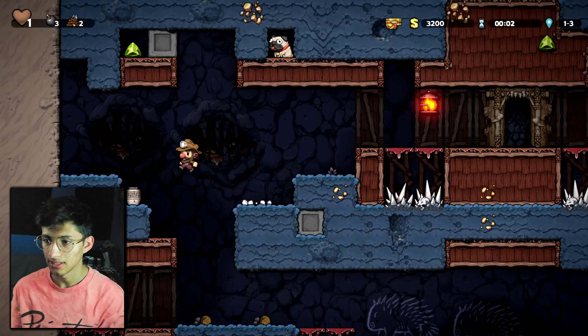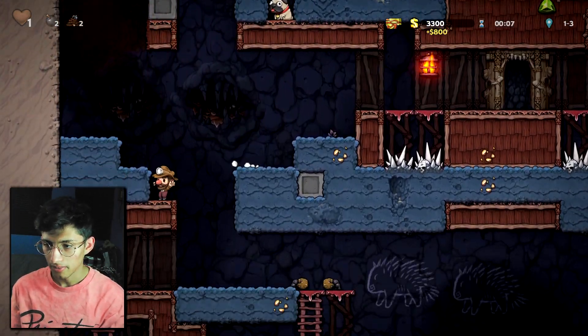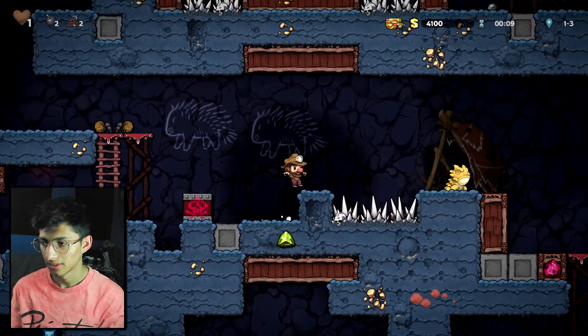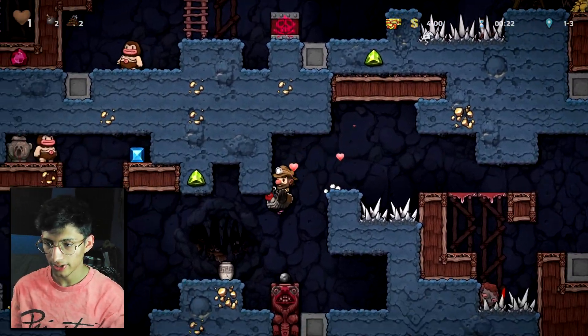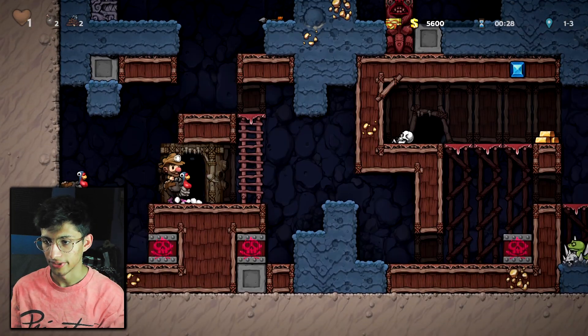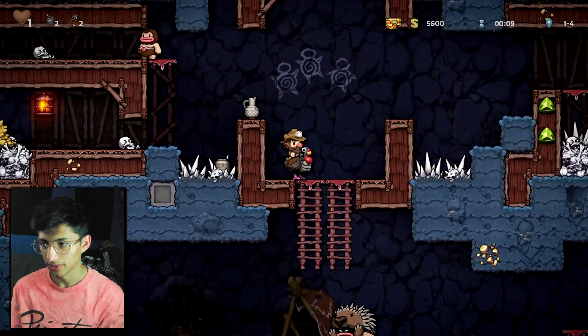Doggy, I need you. I really need you. Never mind doggy, I'm not gonna get you. Turkey would be pretty helpful right now though. Okay, that guy's dead. Turkey essentially gives me like four more hearts. Let's get out of here. We are back in this hellhole. I swear like this is absolute chaos.